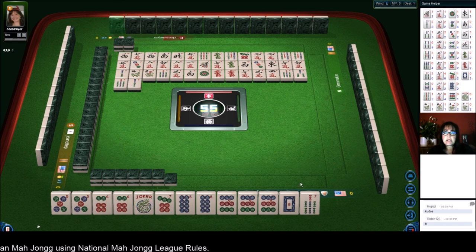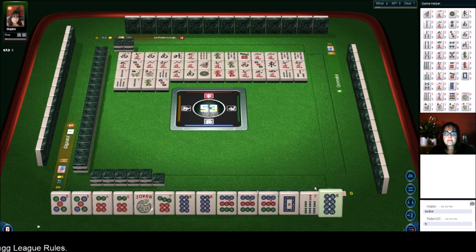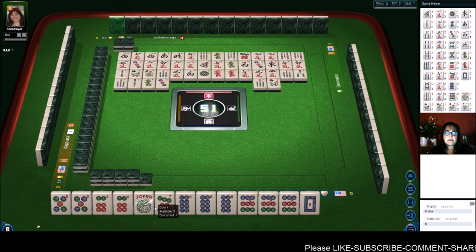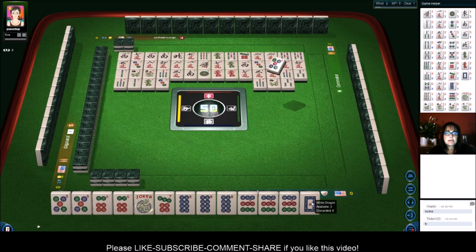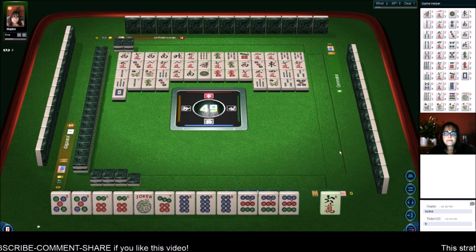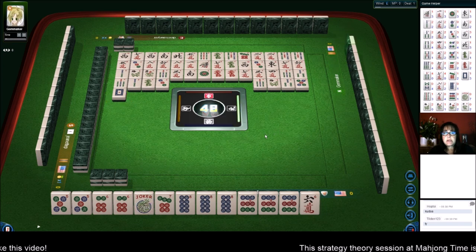That is a fresh tile. Green dragon, 3 dots — we got a keeper here. 7 bamboos, next we'll get rid of that white dragon. And we need a 7 dot or a joker to really get set here. 3 bamboos, 5 dots — that is a pair for this particular hand. Let's get rid of the white dragon. That is a fresh tile; nobody wanted it.